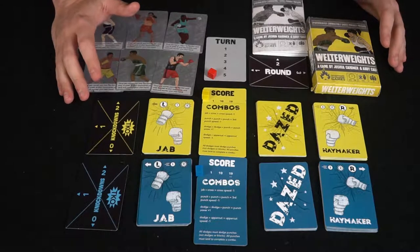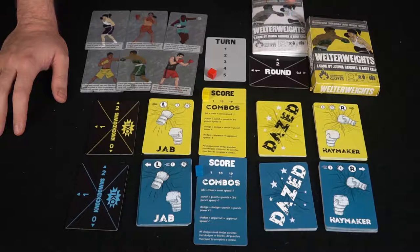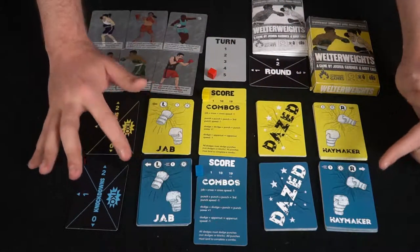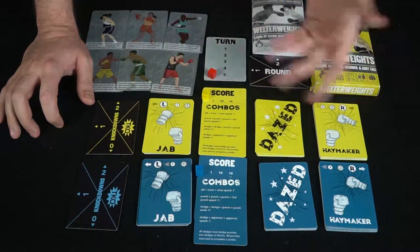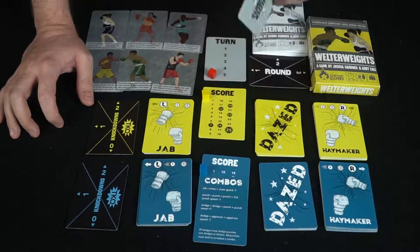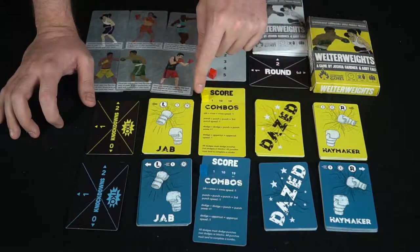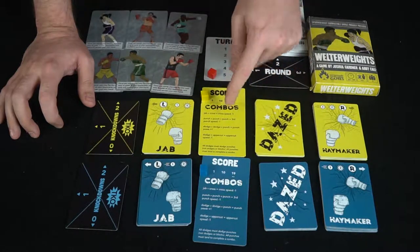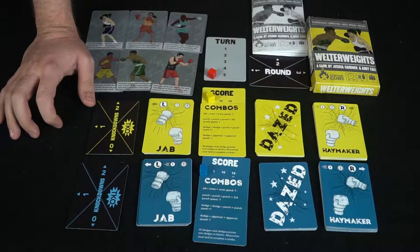Here we have Welterweights and everything included. You get the box, the rules, and each player gets their set of cards — a left and right hand deck along with a stack of dazed cards. These get put into your deck as you get hit. You also get a score tracker going from one to 25, dazed areas, and combo cards where you can do more damage or faster punches, plus a movement tracker showing how many points you're getting.